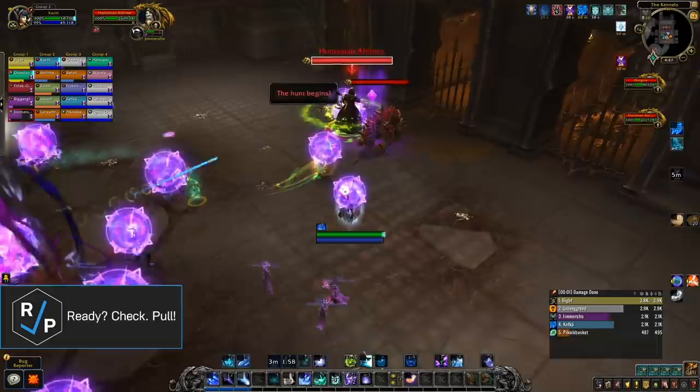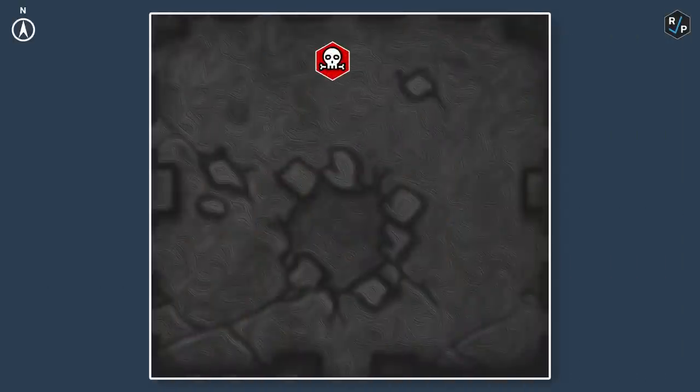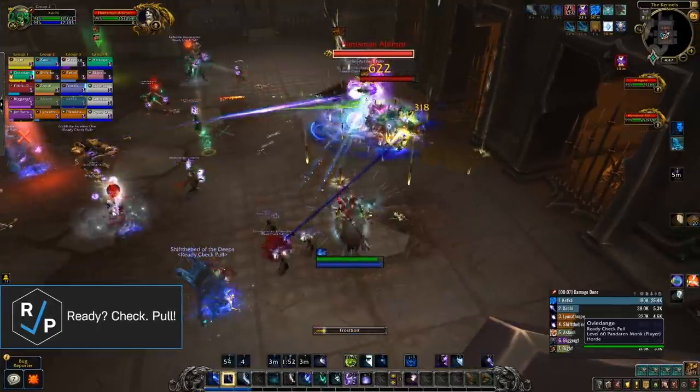You can lust on pull, or you can save it for a phase that you're struggling with. The fight starts off with Altimore and the first hound, Margor. The tanks should keep them where they're at and stack them together for cleave damage. Everyone else should fan out around the boss in a circle, because Altimore frequently shoots a random unavoidable cone and you don't want the whole raid getting hit by that.